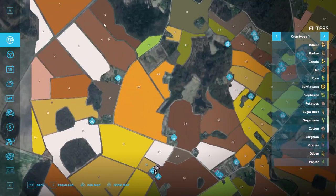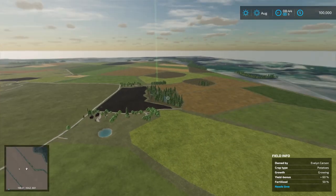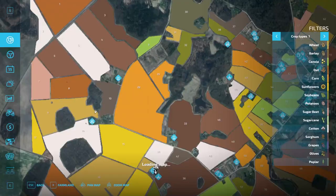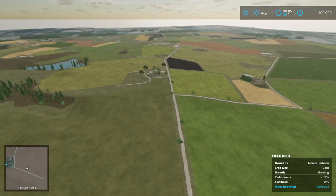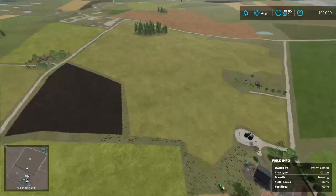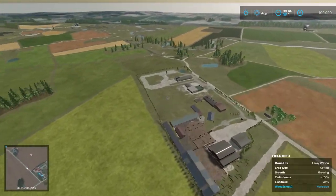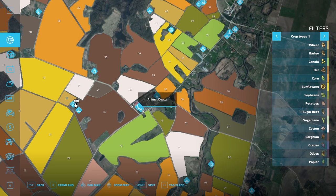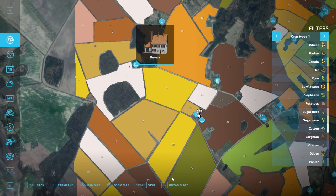We've got another lime station just over there, and past that lime station we have a bakery just over yonder. Then if we cut in towards the farm we have another lime station — three so far. There's a nice starting farm area right here. We have another lime station down there, then our animal dealer and the animal dealer sell point, and yet another lime station. There are all sorts of places to get lime on this map, that's for sure.